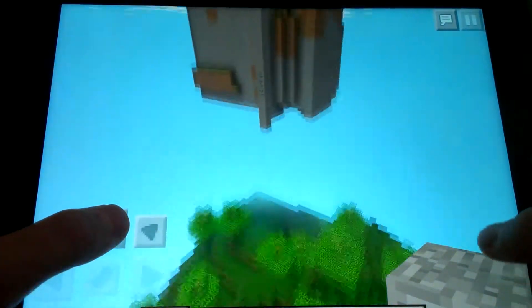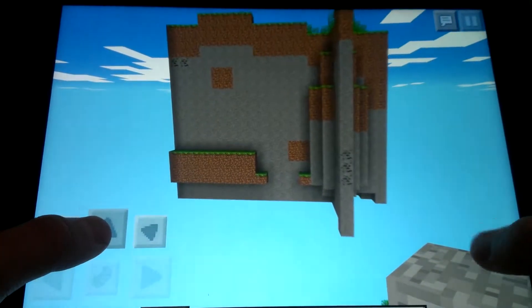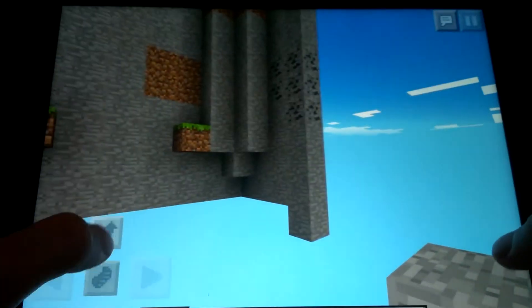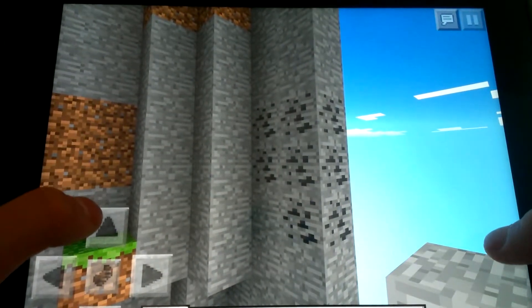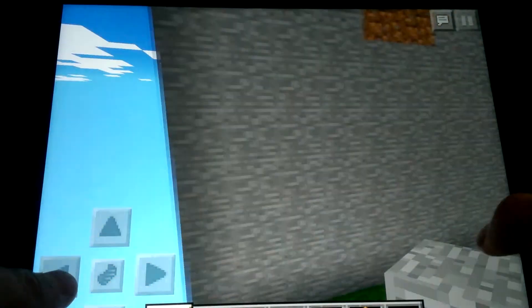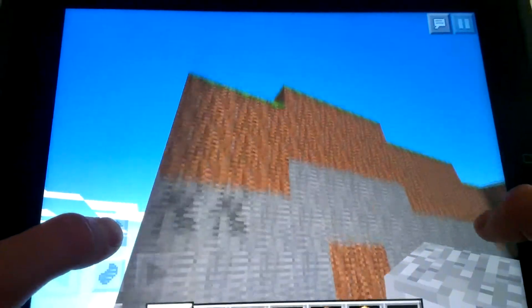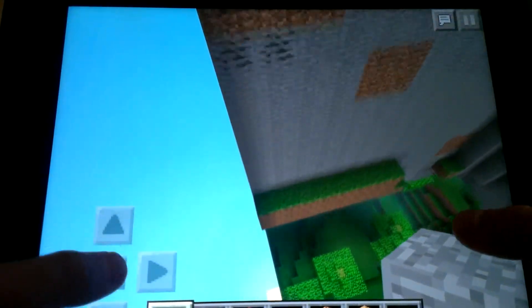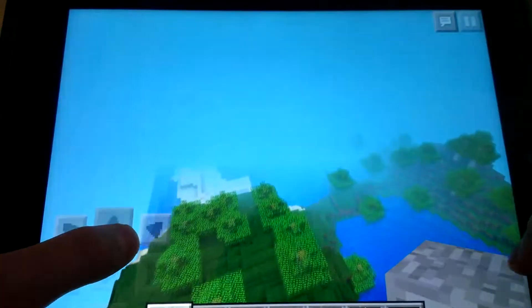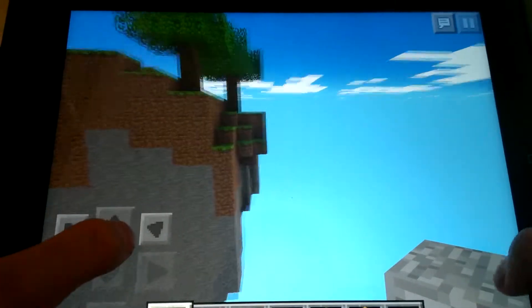Here is the star of the show — this huge floating island. This is different from most floating islands because this actually has ores in it. It's so big it has ores. It's got some coal, and the cool part about this seed is that I'm pretty sure there is iron in this floating island. I've never seen that in a seed before — a huge floating island with iron in it. Tongue twister. I'm pretty sure there's iron in here.